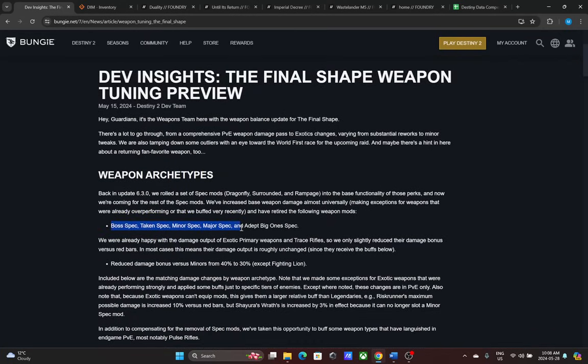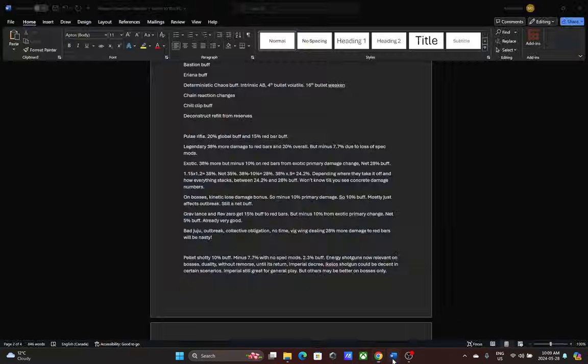Boss spec, taken spec, minor spec, major spec, and adept big ones spec are all going away — all of these are 7.7% buffs, and taken spec is about 10%. It's actually nice that they're going away because now we can run things like backup mag, quick access sling, or whatever else helps us. Overall this is a net buff, but if you were running minor spec you're losing that 7.7%. The math is still uncertain on exactly whether it's subtracting or multiplying by roughly 0.923.